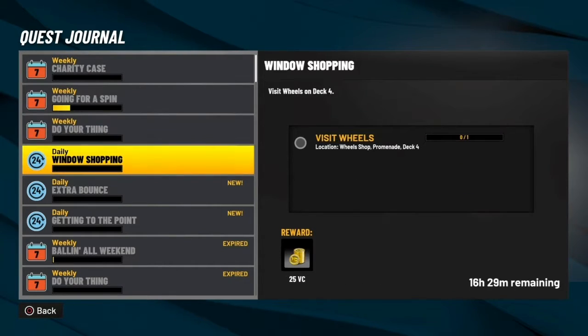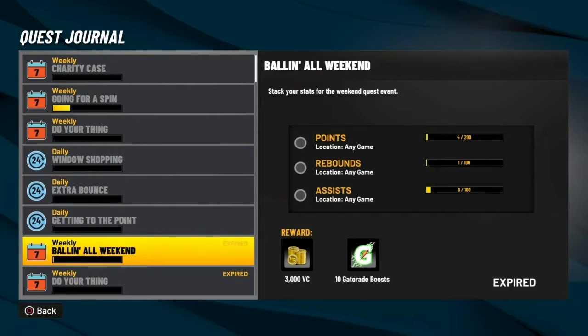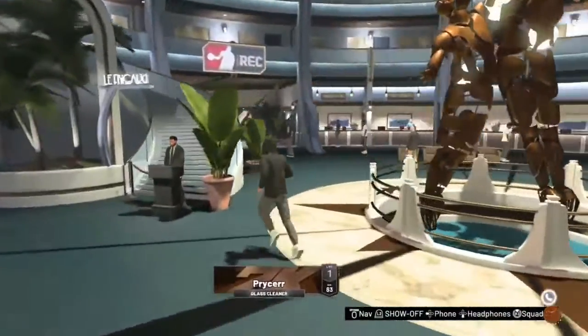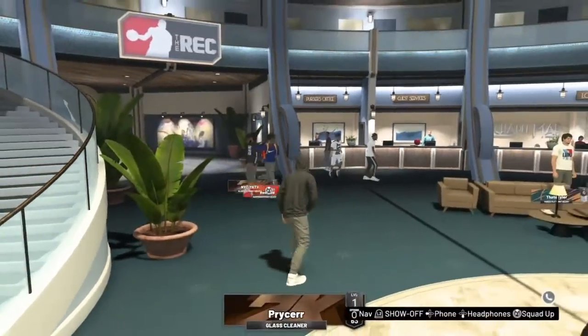This one's kind of hard. You visit whales and you get 25 VC. You play one game - just one game - you automatically get a hundred on top of whatever you get. And then you score 25 points, you can do that micro, you get 200 VC on top of what you get for the thing. So you can make at least a couple hundred, maybe even a thousand.